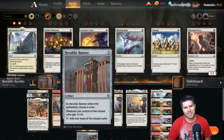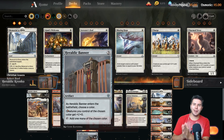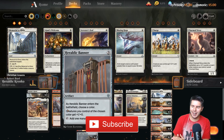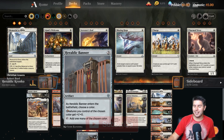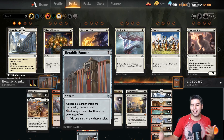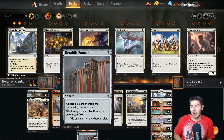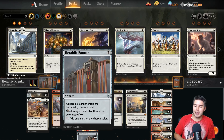Hello everyone and welcome. My name is Jeff and today we're gonna have some fun playing Magic. The fun thing we're trying to do is playing Throne of Eldraine cards in M20 standard. We got six different cards, Heraldic Banner being one of those. As it enters the battlefield you choose a color, creatures of the chosen color get plus one plus zero, and you can add mana of the chosen color.